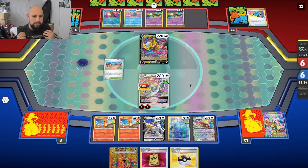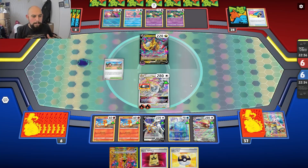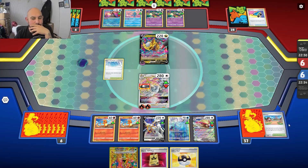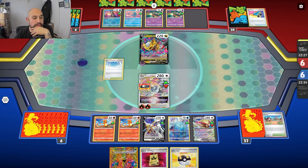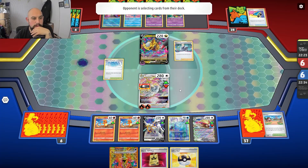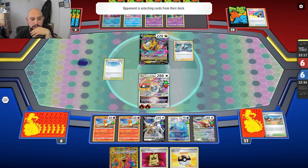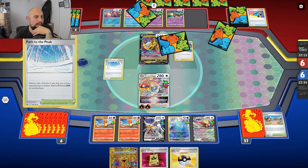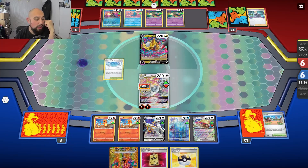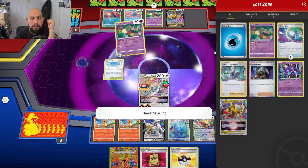Some decks people just get lucky — if I had a Battle VRP Pass right at the start I would have got Charmander, PGR, everything. Now they're using Path to the Peak. I shouldn't have put that Arceus down. Path to the Peak is PGR's arch enemy, and also Charizard's — I can't evolve Charizard while Path to the Peak is in play, because it will not activate at all.